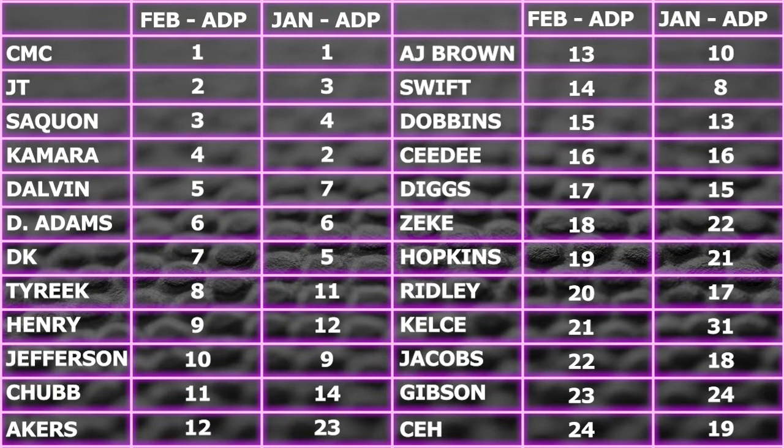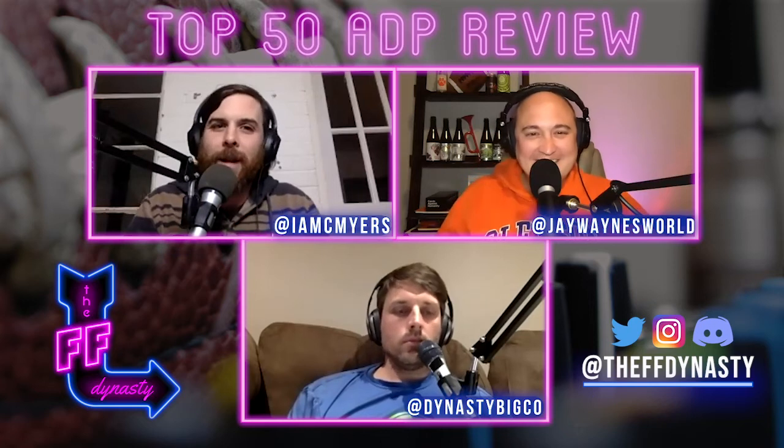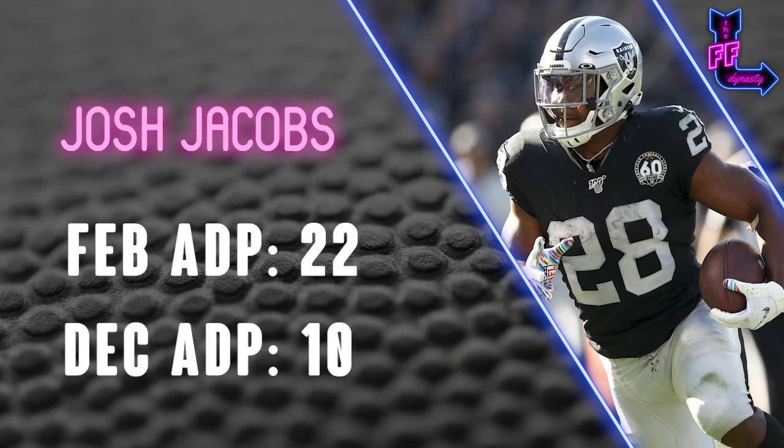JK Dobbins and CeeDee Lamb come in at 15 and 16, sticking around where they were last month. Zeke moves back up a few spots to the middle of the second at 18, slowly eating his way back up the food chain. Travis Kelce reclaims the tight end one title, moving from 31 to pick 21. We talked last time about how Kittle had finally jumped him but people are reflecting back on that Kelce season and how he was basically a top five wide receiver all season. Josh Jacobs continues his slide but stays inside the second round at 22, falling all the way from 10.